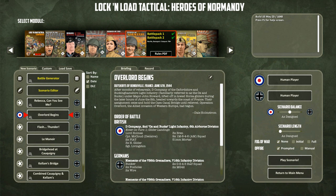This is the British scenario set on the outskirts of Benavut, France, June 6, 1944. After months of rehearsals, D Company of the Oxfordshire and Buckinghamshire Light Infantry, familiarly referred to as the Ox and Bucks under Major John Howard, lifted off in towed horse gliders during the later hours of June 5th, headed towards the coast of France. Their assignment: seize and hold the Caen Canal Bridge until relieved. Operation Overlord, the Allied invasion of Western Europe, had begun. That is from Dale Holmstrom.